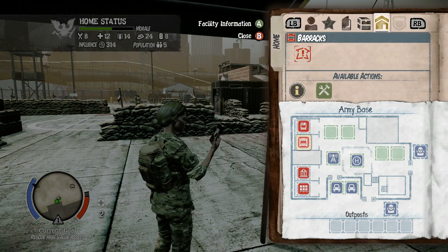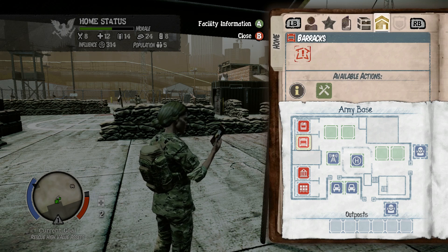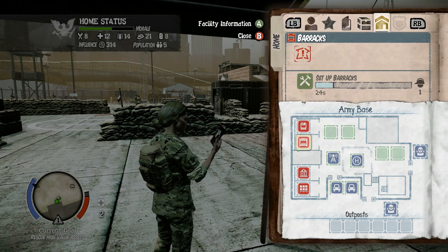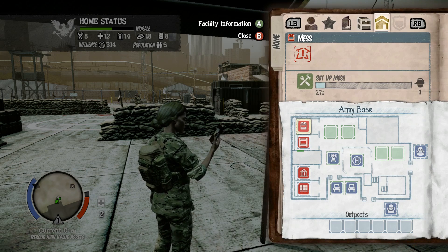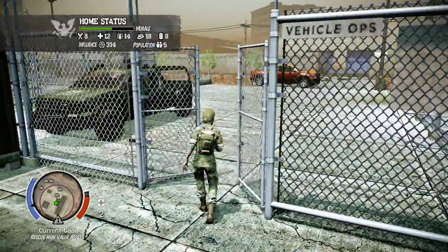We'll have people. I have a population of five. We have the op center, supply room, barracks, and mess. I think these two would probably be the best right now. Provides bunks for eight additional soldiers — good night's sleep. Let's also set up the mess. This room is in disarray, we need to fix it up — three building materials. We got traps set still from last time in case we get a siege.